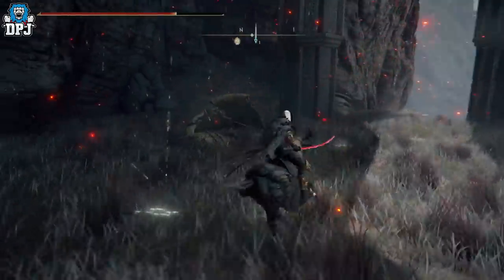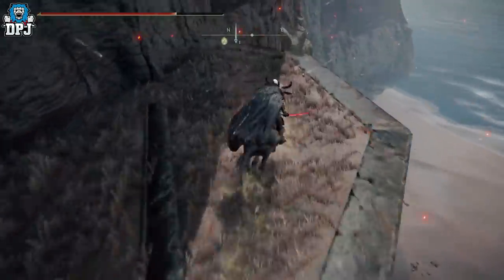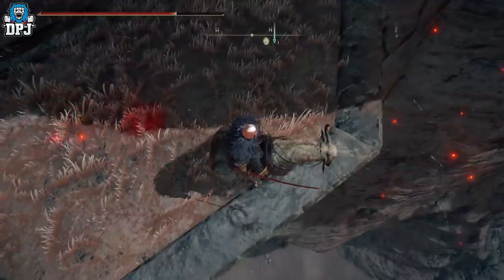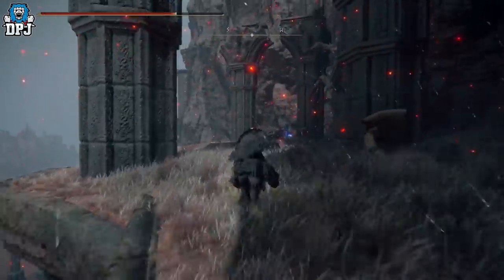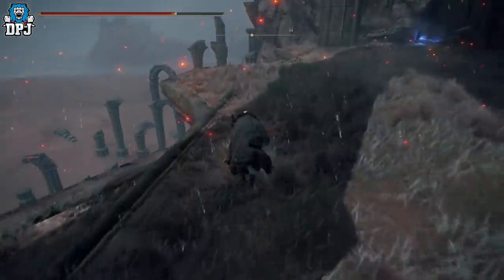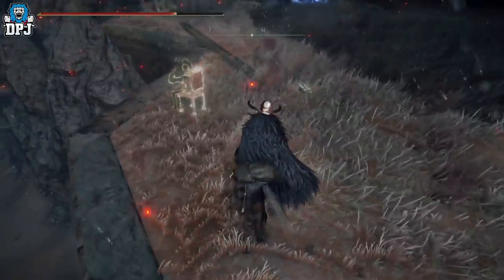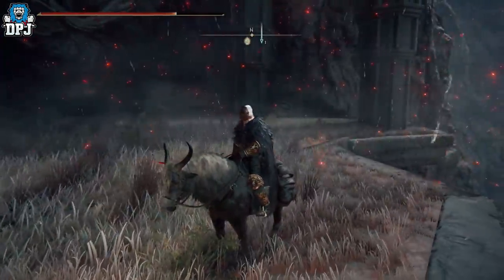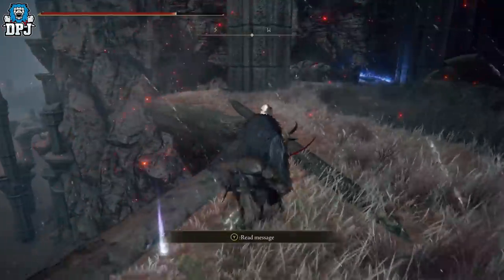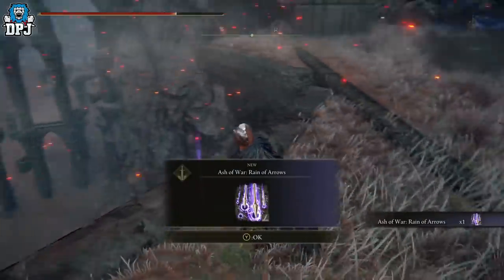Don't worry about him for now guys. If this is your first time down here, have a little look around. There is like a ghost, a phantom, sitting on a chair you can interact with — sitting right here. Just literally walk straight through and you should get the ash of war. Like I said, then feel free to farm this enemy if you want to.